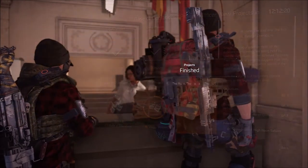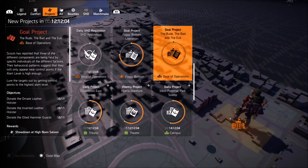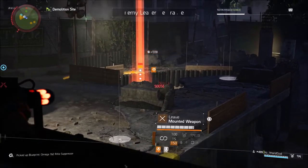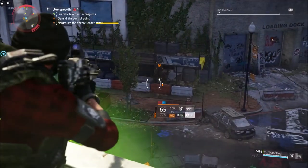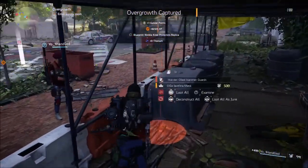After completing the first project you will now be given a second project. It says: 'Scouts have reported that three of the different components are being held by specific individuals of different factions. Their behavioral patterns suggest they will only appear near control points if the alert level is high enough — lure the targets out by getting control points to the highest alert level.' Basically, to earn the next three components you must complete three level four control points — one from each faction: one Hyena, one True Sons, and one Outcast.